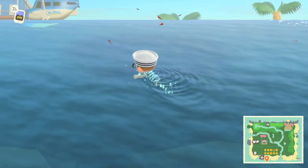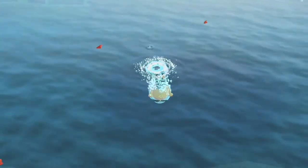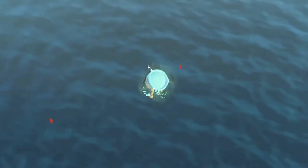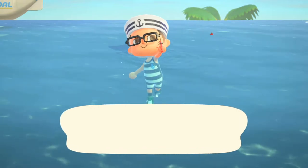If you haven't figured it out: Y to dive and A to move. You can hold A or tap A to go even faster.